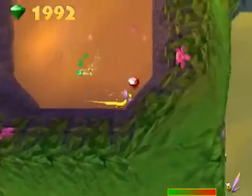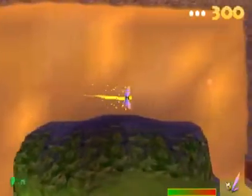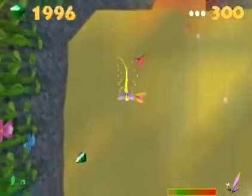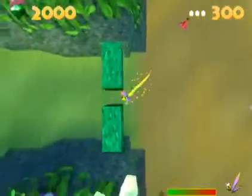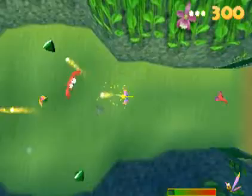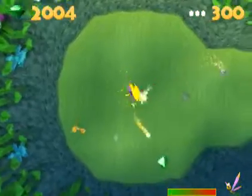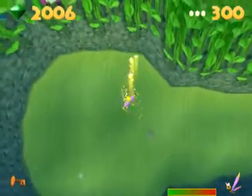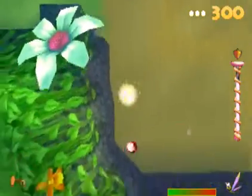And now we have the green key. Most of these levels are just: grab one key, move to another gate, and find another key inside. Yeah, there's a crab here that looks exactly like the one in Aquaria Towers. Now we have the yellow key and we have another power-up.